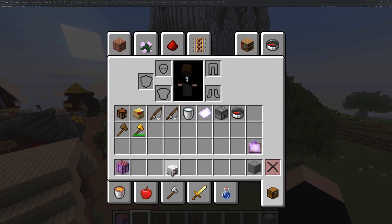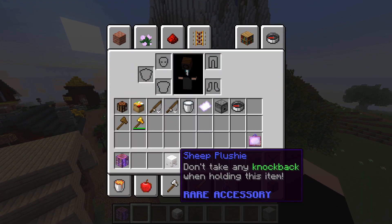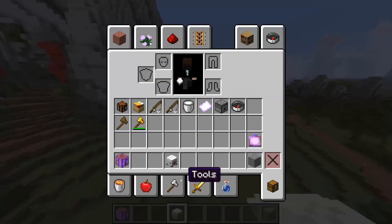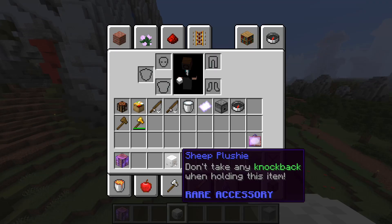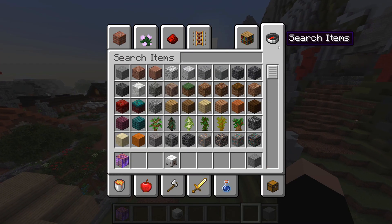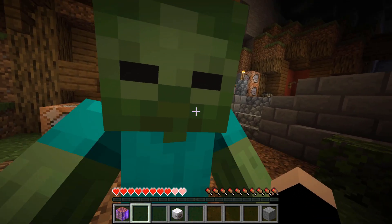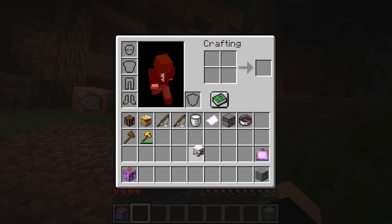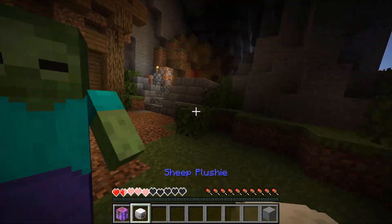Added the Sheep Plushie — a rare accessory that negates all knockback. It's crafted with a stack of enchanted wool and a stack of enchanted slime blocks. As you can see from the description, you don't take any knockback when holding this item. Testing it with a zombie — with a knockback sword — no knockback at all.